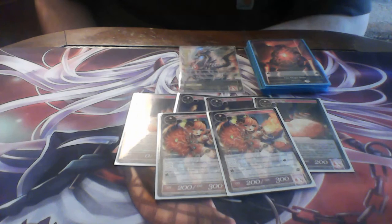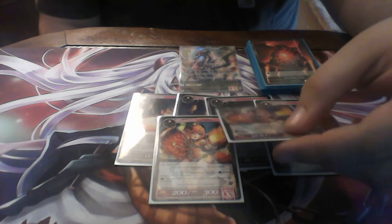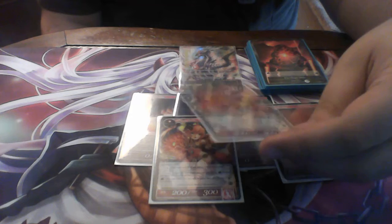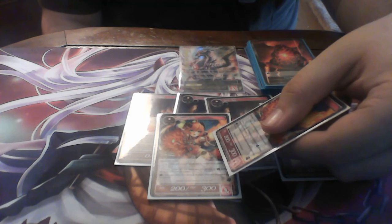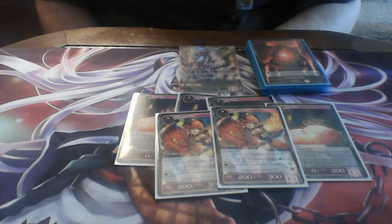I run two Flame Sprites here — just an extra one-drop. It has flying and swiftness, so if you get it in your opening hand you can swing for 200 first turn. I also like its other effect where you can rest it to deal 100 damage to a resonator for each fairy you control — and she's a fairy herself — so you can combo it with another card and just instantly kill anything.